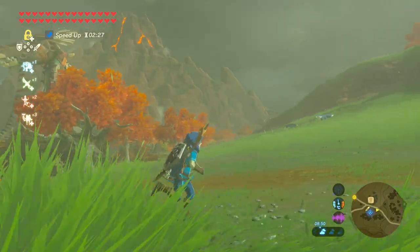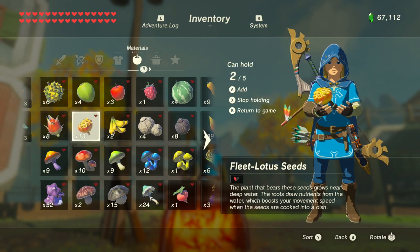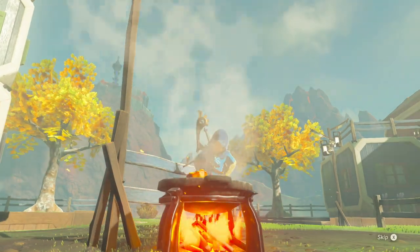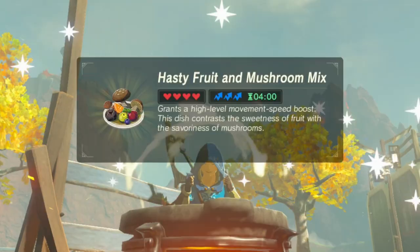Let's start off with maximum speed boost recipes. Here's the first one. We need three fleet lotus seeds and a rush room. Chuck it into the pot and this will give us hasty fruits and mushroom mix, which gives us level three speed — the highest — for four minutes duration and four hearts.